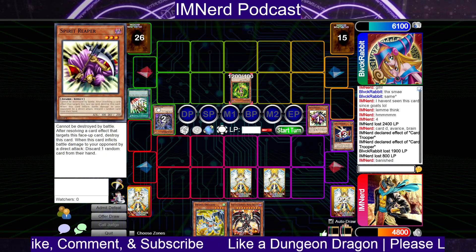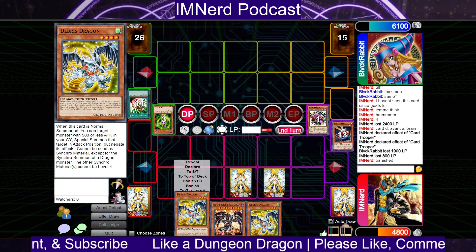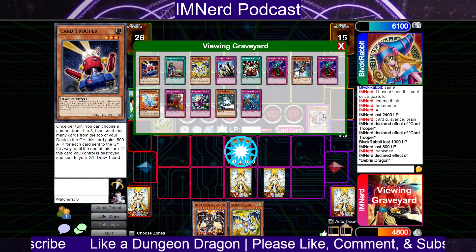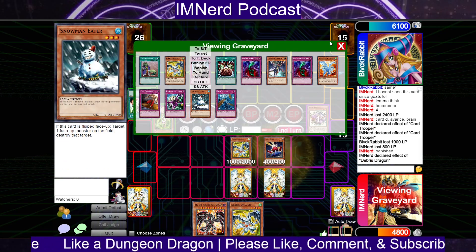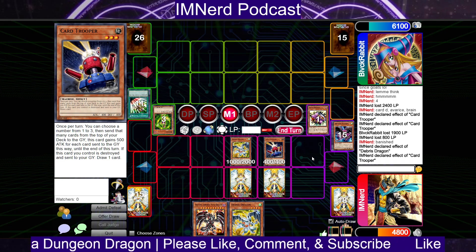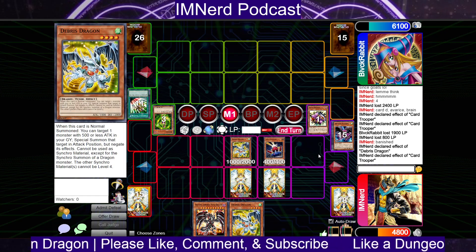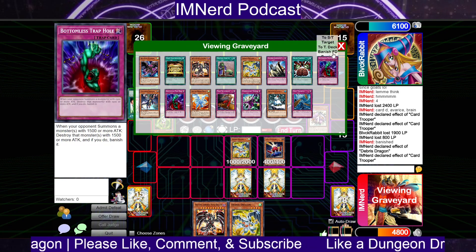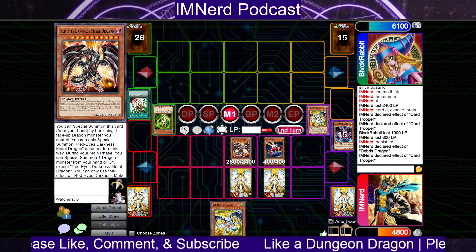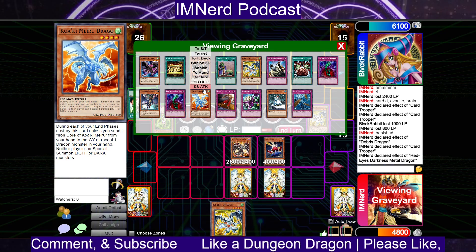Goodbye — oh, that's game, I think he's actually just dead. We're about to find out if it's death, because Trooper might mill a dragon and it might be death. Banish, special... declare effect... just summon this thing back. I'm slamming cards here. So this is only 400 attack, and this is where we are.